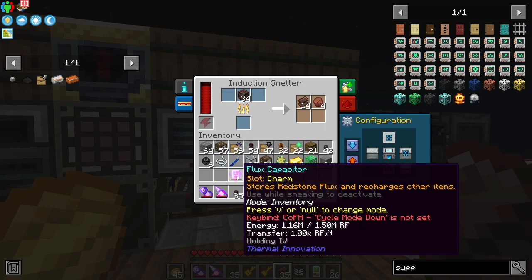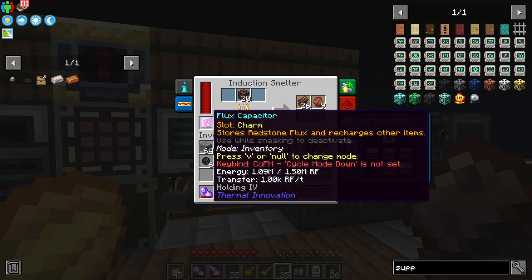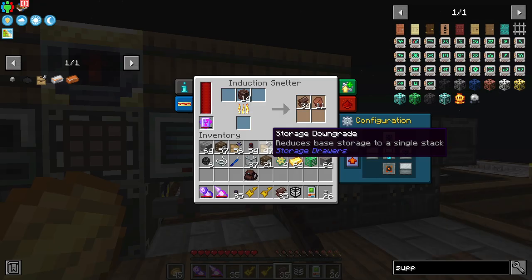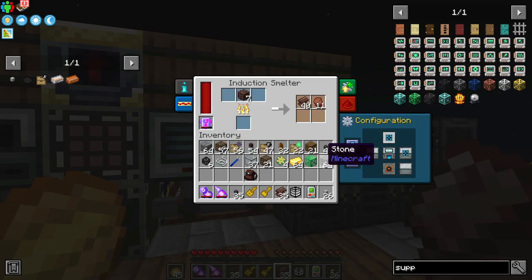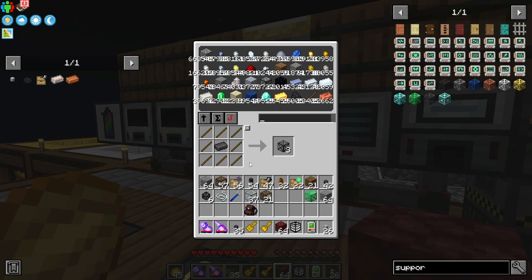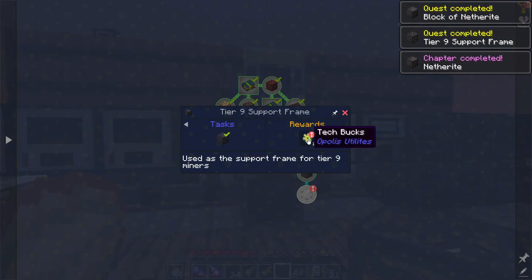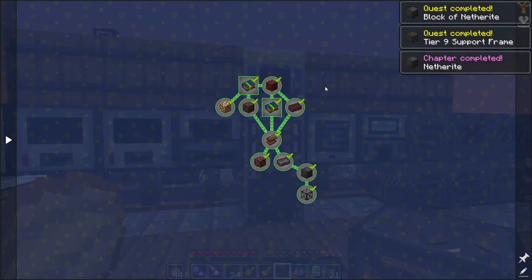A cool thing that somebody in the comments suggested: do you see how the power is draining super fast? Just toss in a flux capacitor, and then it has one and a half million RF to work with — so you can speed up thermal machines super quickly by just doing this. Now we're going to toss in some gold and some netherite scrap, and that's going to make some netherite ingots. Netherite ingots are used to make the tier 9 support frames, so we can now automatically harvest netherrack. The quest book wants us to craft a block of netherite, and then a tier 9 support frame completes the chapter.